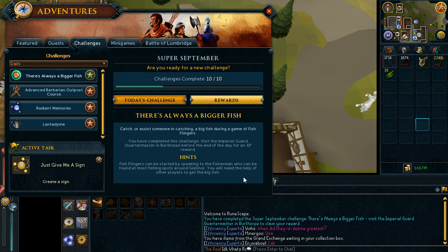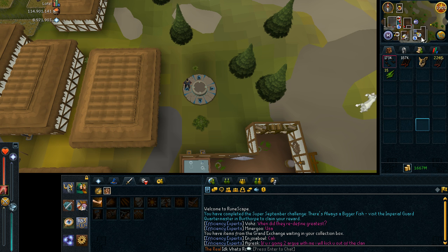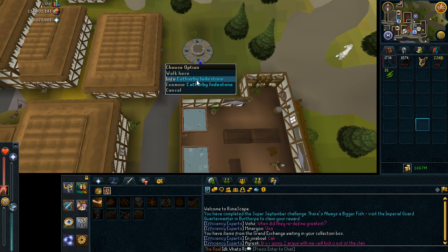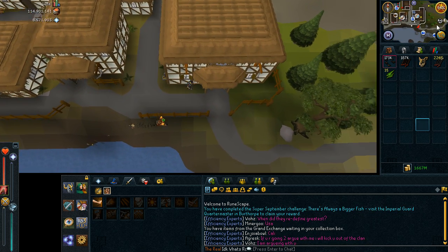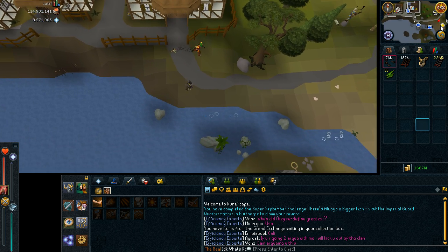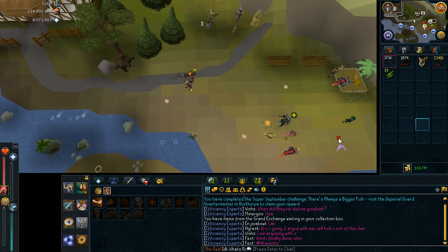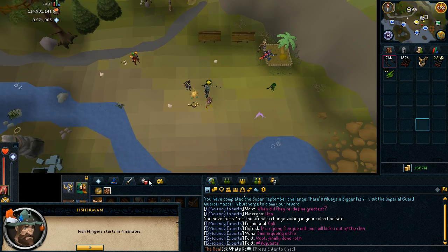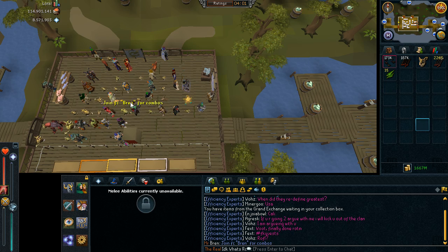To do this challenge you will obviously need to take part in a Fish Flingers game. There are many ways but the easiest one in my opinion is to teleport to the Cadabai lodestone and simply go to the fishing spot to the southeast. There will be a guy called a fishman and you simply want to use the teleport option. Right now the game will start in 4 minutes.